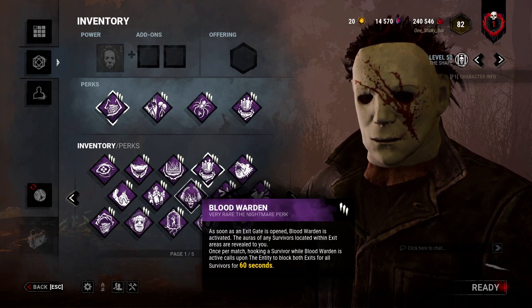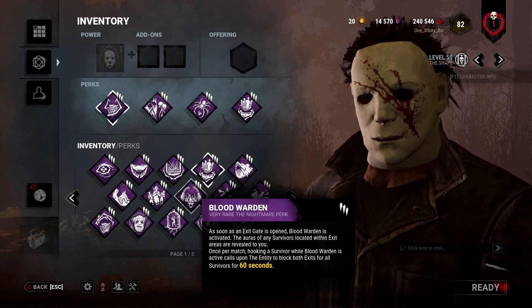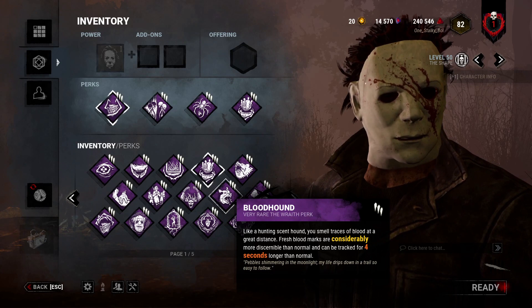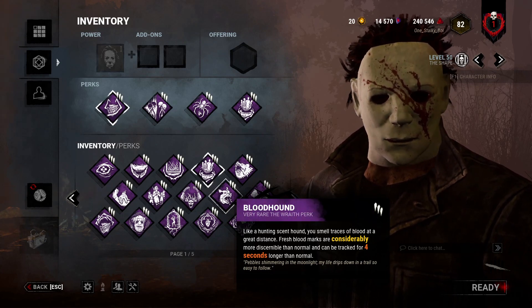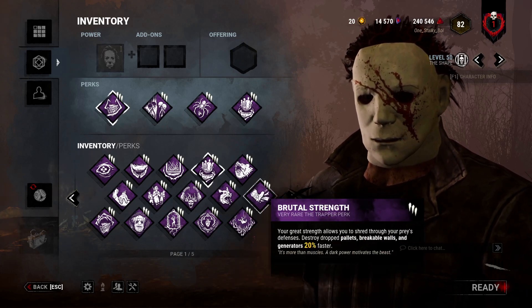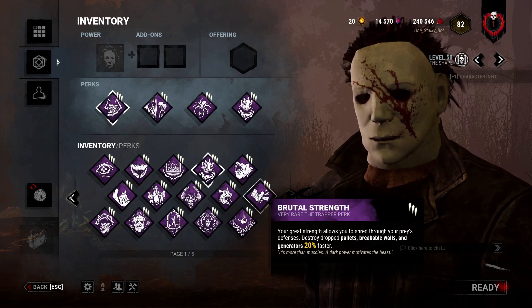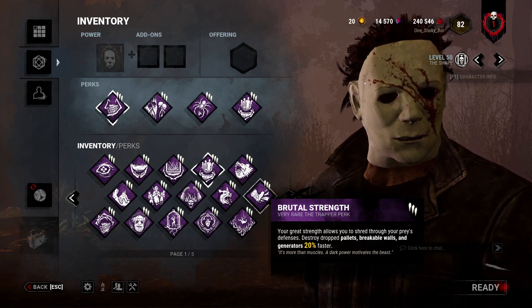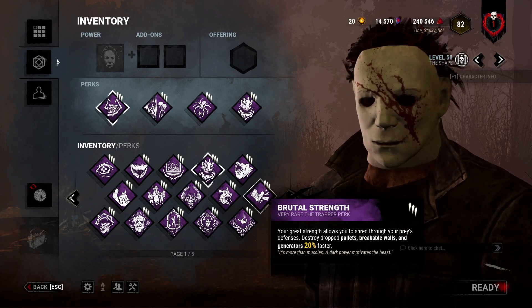Blood Warden: Myers doesn't have a lot of mobility, so it's not amazing on him. Bloodhound is a tracking perk, not super great, there are many better choices. Brile of Strength is an interesting one — Myers is one of the only killers in the game that can actually gain something from respecting a pallet.